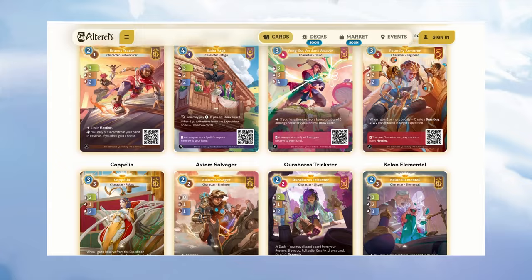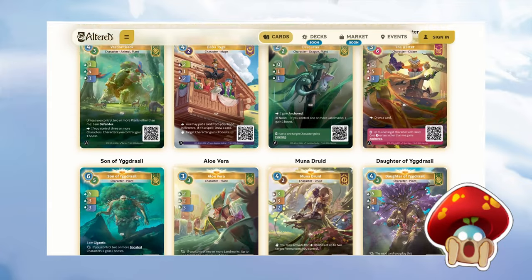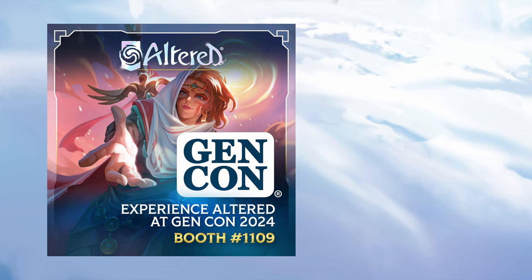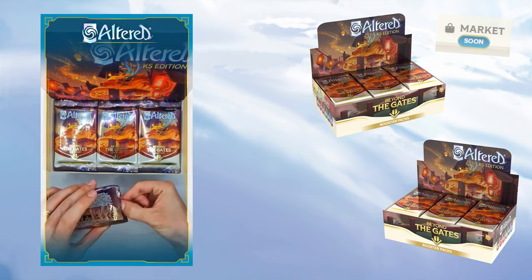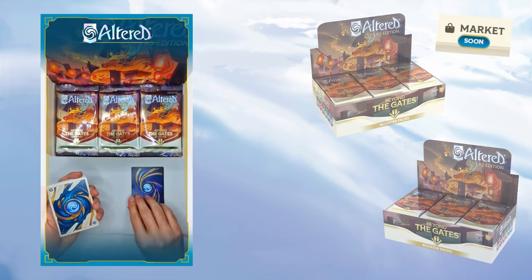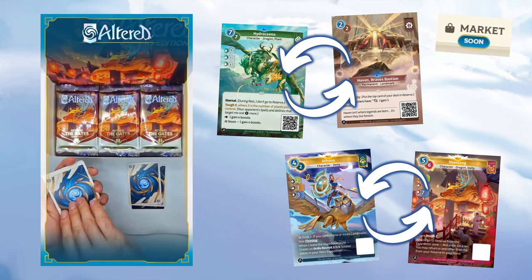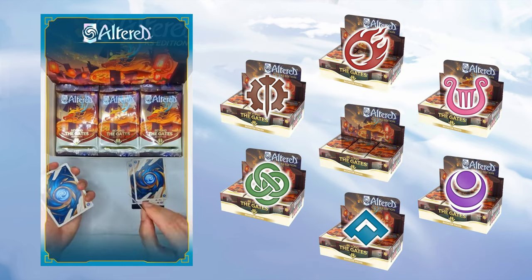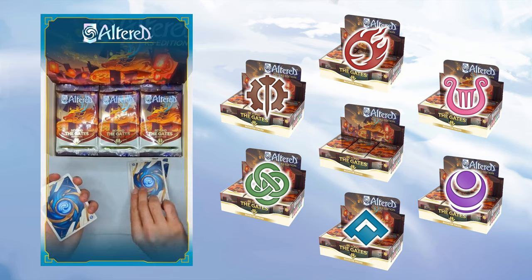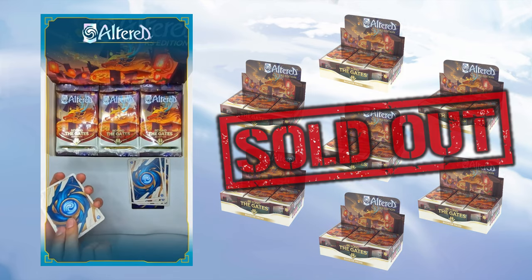It's an exciting time for Altered. Thousands of unique cards have hit the Altered website as backers in Europe open their boosters. The game will have a big presence at Gen Con this week, and North American backers can expect their pledges to arrive in the coming month. Once they do and before the marketplace brings stable pricing, I think the easiest way to get rare and unique cards will be to trade your own cards of the same rarity.